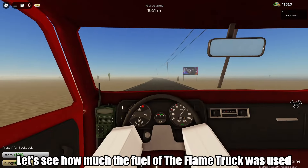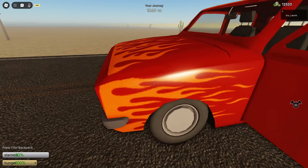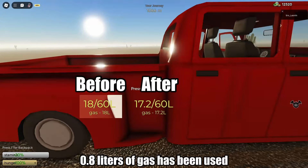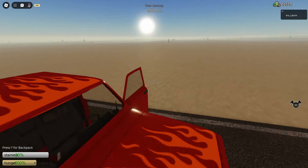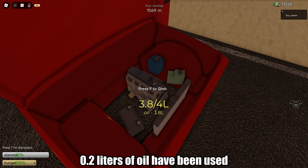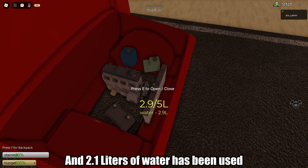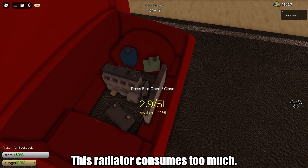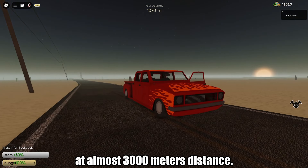Let's see how much fuel the flame truck used over 1000 meters. 0.8 liters of gas was used — good gas consumption. 0.2 liters of oil was used — good oil consumption. And 2.1 liters of water was used. This radiator consumes too much; imagine the engine getting overheated at almost 3000 meters distance.